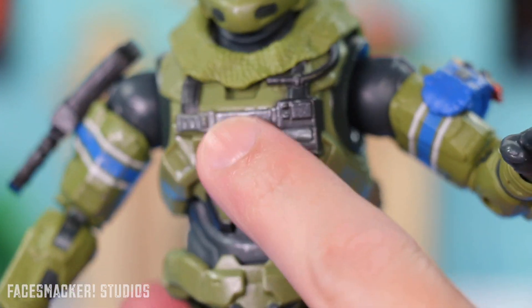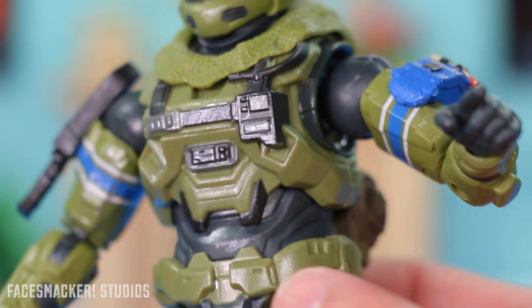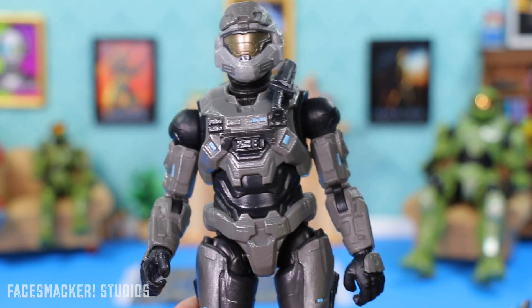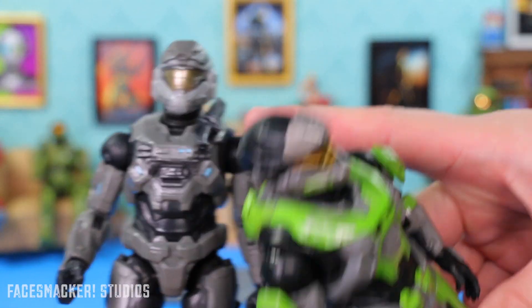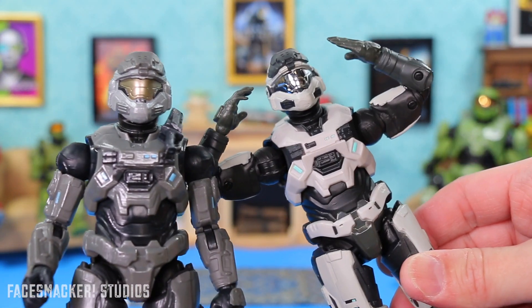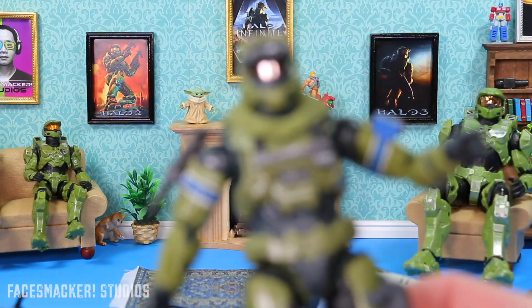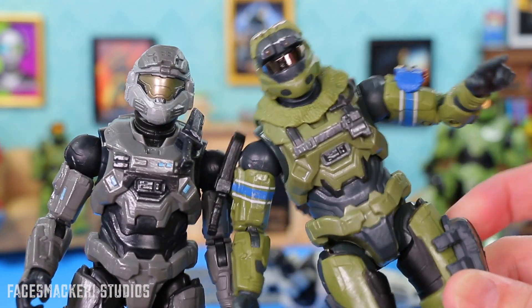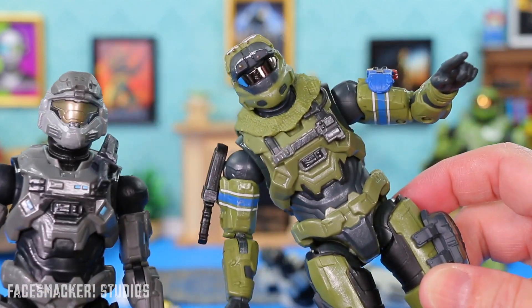Moving into the body, we get his armor sculpt, which is actually unique to him. Pulling out Noble Six here — his chest armor is actually the same as the green Spartan. He has the knife there, which is also the same as the white Spartan from Series 1. These kind of share the same body sculpt, but Jun's is different enough — you can see the differences right there and then a little strap up there. So that's a plus.